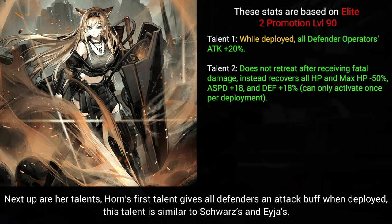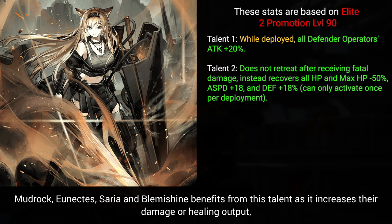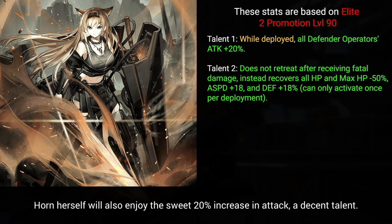Next up are her talents. Horn's first talent gives all defenders an attack buff when deployed. This talent is similar to Schwartz's and Aya's, but Horn's attack increase is significantly higher than theirs. Mudrock, Eunectes, Saria, and Blemishine benefit from this talent as it increases their damage or healing output. Horn herself will also enjoy the sweet 20% increase in attack — a decent talent.